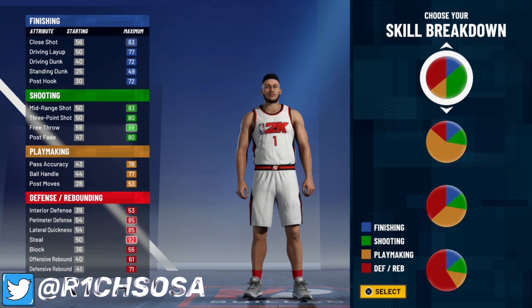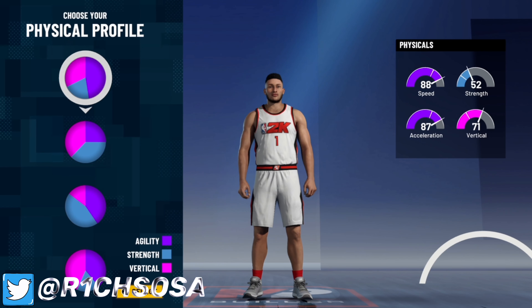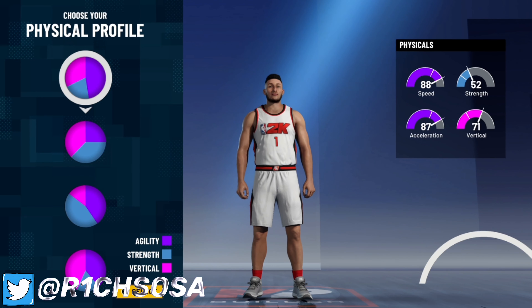You can definitely run center with this build — it all comes down to what physical profile you pick. We are going to be able to have hall of fame shooting and hall of fame defense, and we're going to be able to dribble with this build. This build is a straight demigod, really OP.